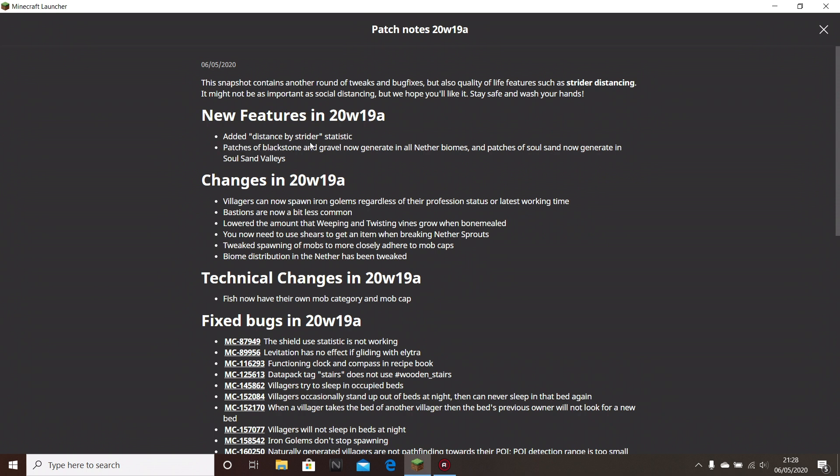Firstly, added distance by Strider statistic — I don't really know what it is, but it's probably going to change the way Striders spawn. Patches of blackstone and gravel now generate in nether biomes, and patches of soul sand now generate in soul sand valley. That's quite nice to see those blocks just randomly spawning around. Villagers can now spawn iron golems regardless of their profession, status, or latest working time, which is quite useful because then we don't have to use up work stations.